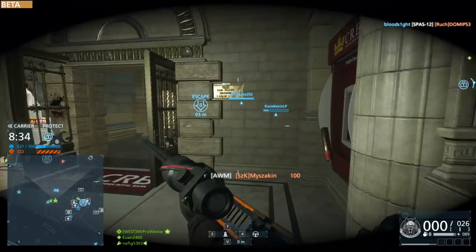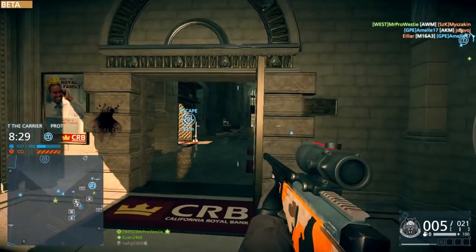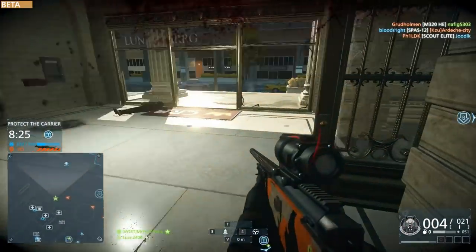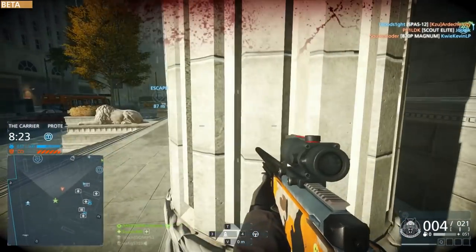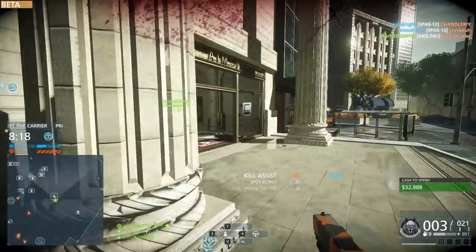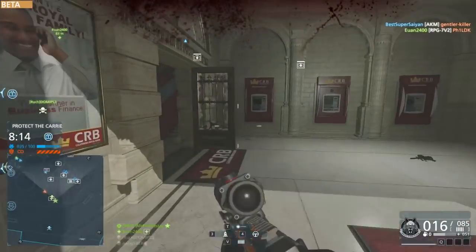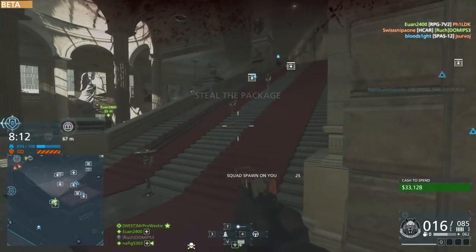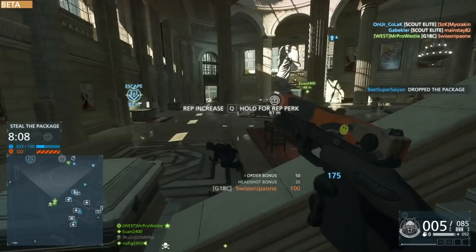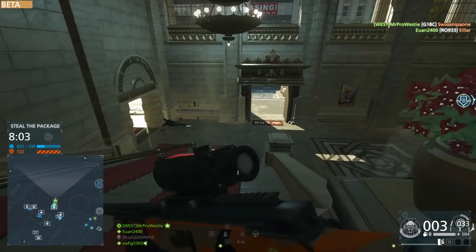They've also reduced the SPAS-12's damage overall, which is another good change since shotguns are ridiculously powerful in this game. Finally, they've reduced the 9mm damage and the 5.56x45mm damage for assault rifles and SMGs, so weapons like the AKM — basically the AK-47 — won't do as much damage anymore, meaning it may take one or two more shots to get a kill.